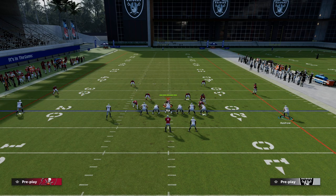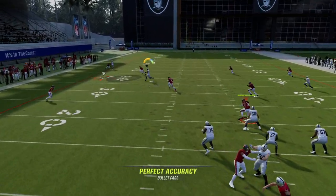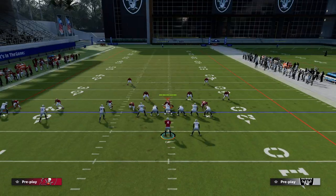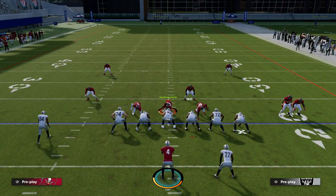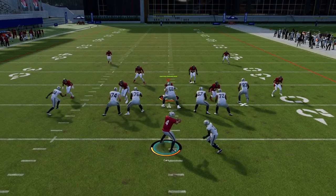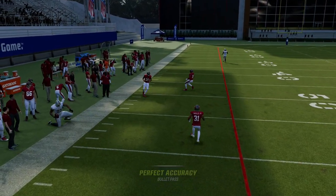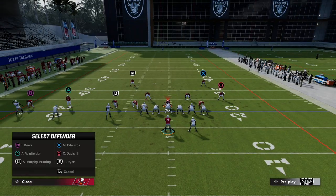Against zone coverage, you're going to have a high-low on the right and the streak clearing out the zones for the crosser on the opposite side. You can throw that crosser into this little area right here. Obviously Derrick Carr doesn't have Set Feet Lead — this is one of those plays where Set Feet Lead helps. You can wait until the tight end gets all the way over here, and it's a really nice little play.